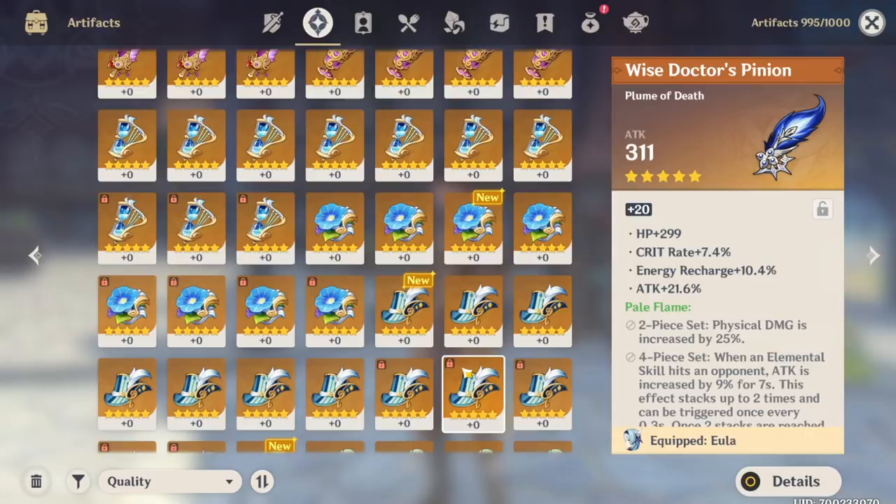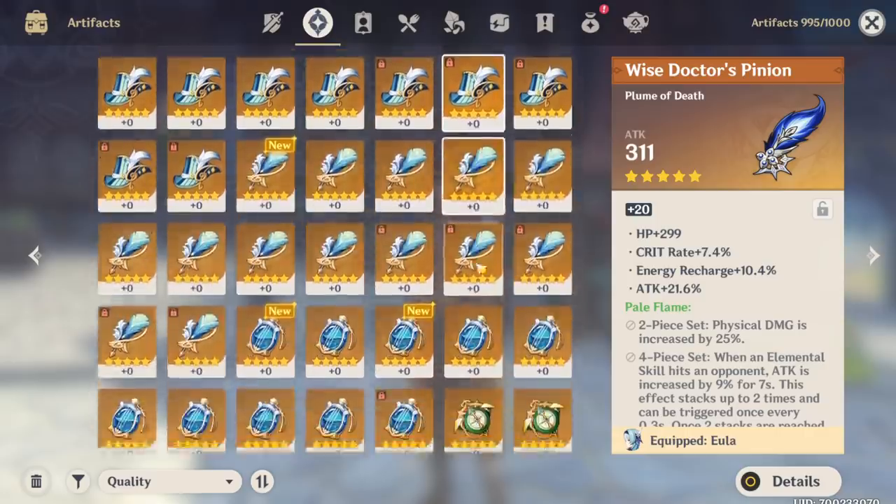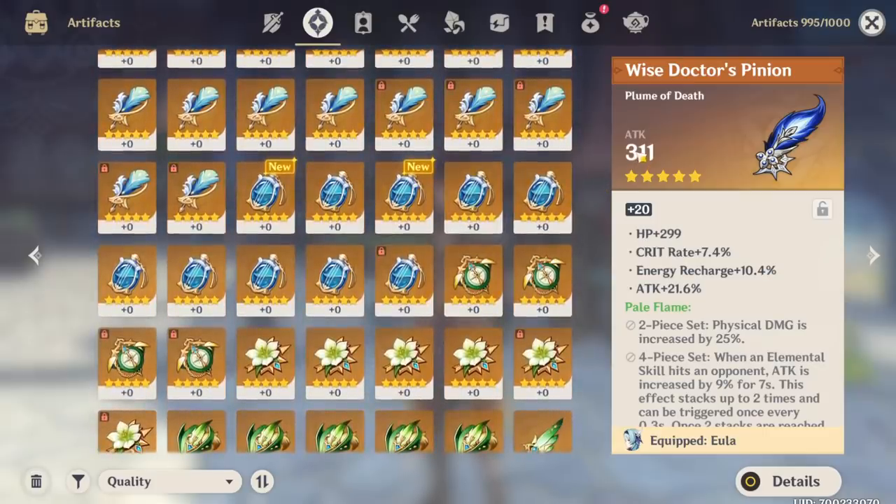We are going to go through some of them and you'll see my criteria when it comes to the different artifacts. I do differentiate between plumes and feathers and the other three, because my requirements for plumes and feathers are a lot more strict since they can only ever have one main stat.